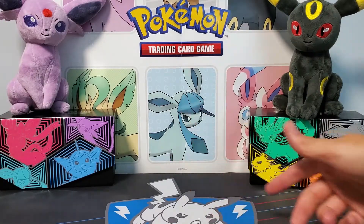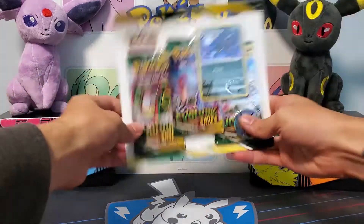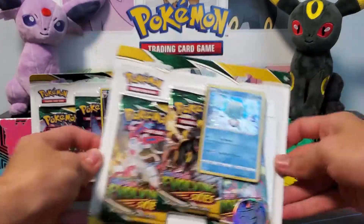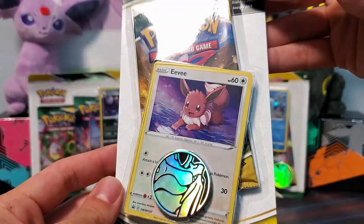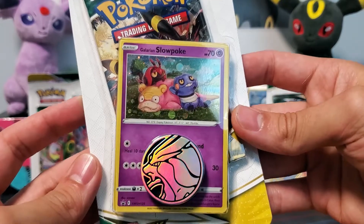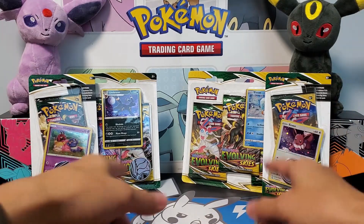What's going on guys, this is Poker Reel back again to open some more Pokemon cards. Today we have a bunch of the Evolving Skies blister packs. We got this Umbreon one with the three pack, a three pack with Ice Cube, some really good promos here guys. There is a really nice promo Eevee with a really nice swirl in it, and a really cool Galarian Slowpoke promo. Check out that artwork. So this is what I am opening today guys — let's get these all unwrapped and check out these promo cards.